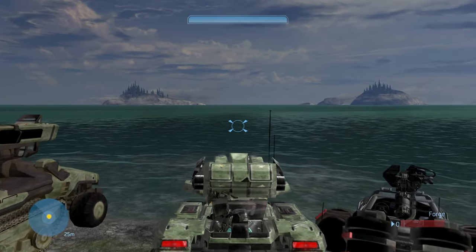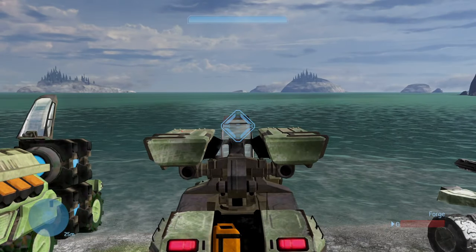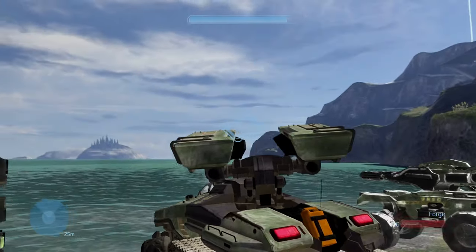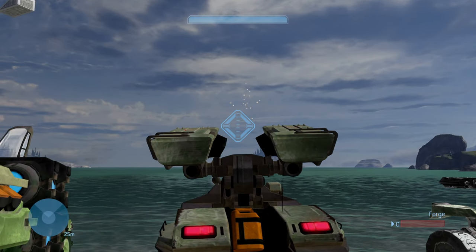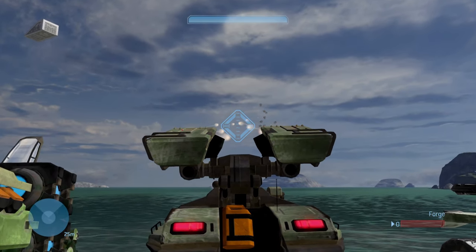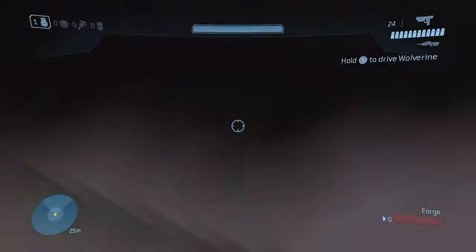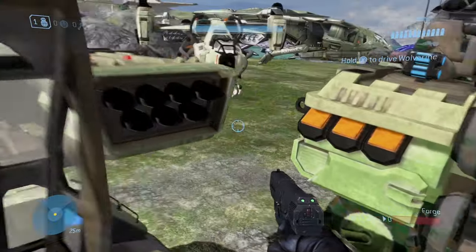Next we got the Wolverine anti-air unit, seen in Halo Wars 1 and Halo Wars 2. I wish this one had a grenade launcher on it like in the games for a little ground fire, but this one is super sick. It shoots so many missiles and the sound is just so cool. It's got the look for it from Halo Wars 2, however in the first Halo Wars this is like the upgraded version with the twin missile pods.